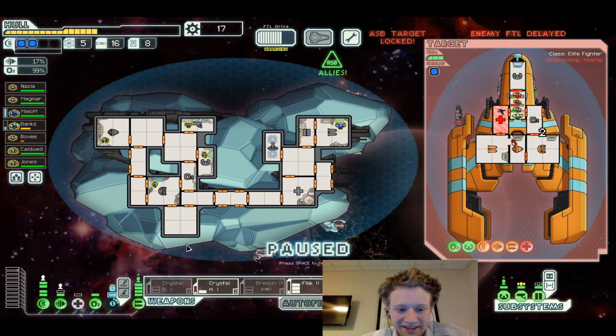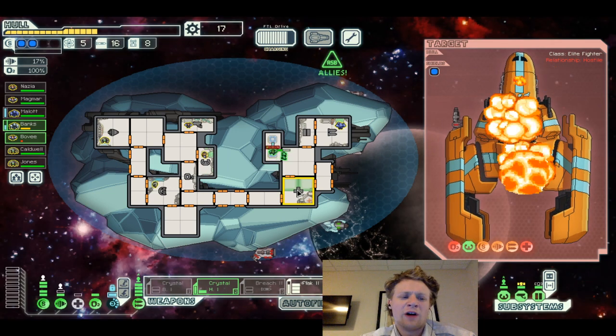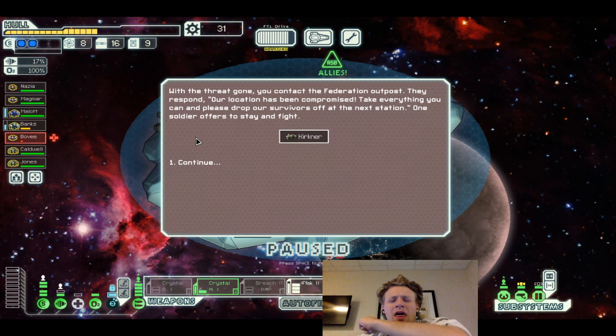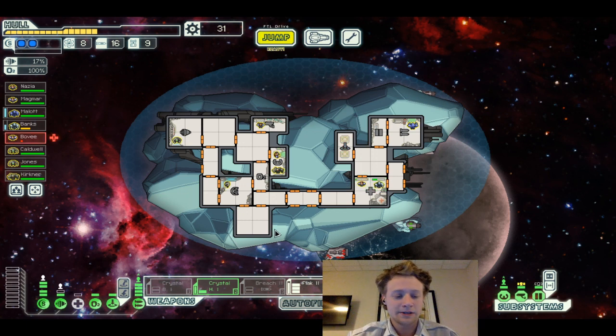Looks like the leaders turned tail and run — that's not going to happen. You guys need to run for a second before you die. Let's get you guys off this ship. Glad we got you guys off there in time. You scrapped the wreckage. With the threat gone you contact the Federation outpost — the case has been compromised. Take everything you can and drop off their officers at the next station.